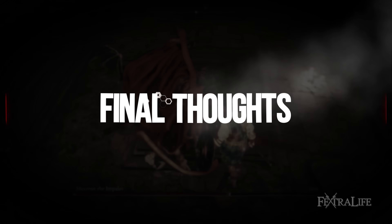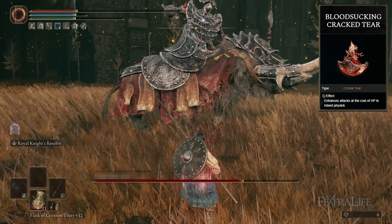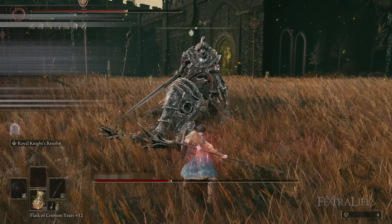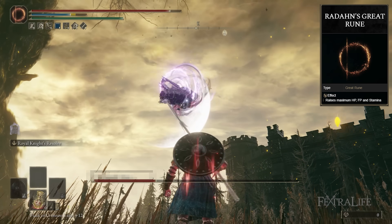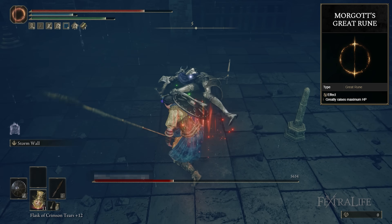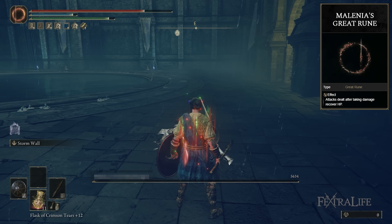For the Flask of Wondrous Physique, I have the Spiked Cracked Tear, which further boosts charged attack power — really good for any build that relies on charged heavy attacks. I also have the Bloodsucking Cracked Tear, which increases your damage by 20% but drains your health steadily. If you're going for quick kills, it's not a bad tradeoff, but if you're learning a boss fight, swap it out for something like Stamina Recovery or the Thorny Cracked Tear for repeated attacks. For Great Runes, Radahn's is probably the best choice, as getting health, stamina, and FP is all good for this build. Morgott's is also not bad for increased health. You could use Millicent's Rune if you find yourself trading a lot, but I don't trade as often as you might think.